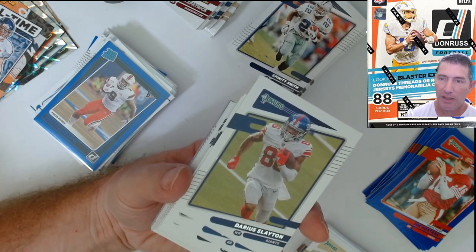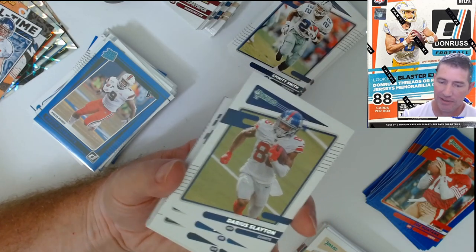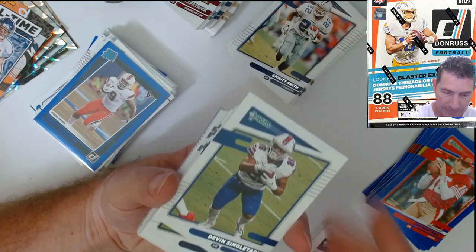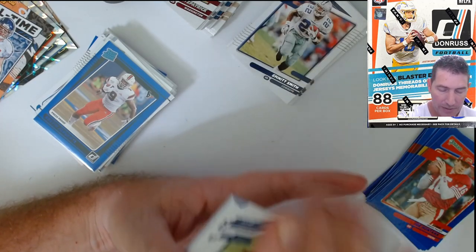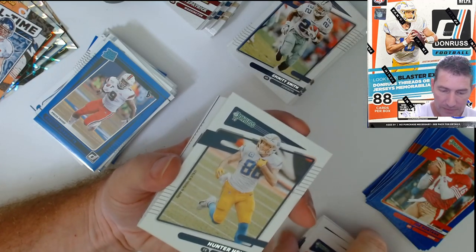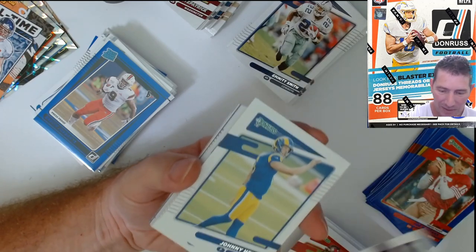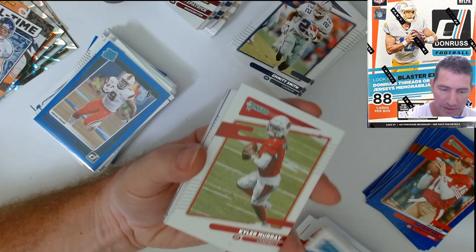My press proofs — I'm just not hitting them. I didn't hit them in the blasters either. I'm trying to get the rookie variations, that's what I want, or some numbered cards. You figure Panini Donruss you get the numbered cards — but not really Donruss, right? They're hard to pull out of retail.